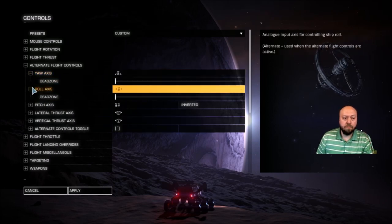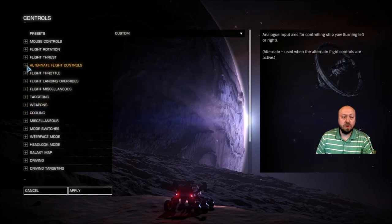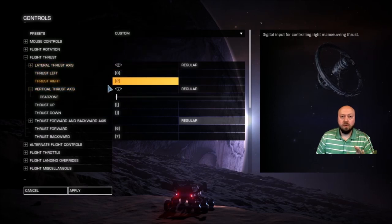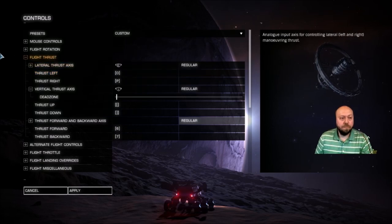There's no inversion option for pitch and roll in the alternate flight controls — I can create dead zones but there's no way to flip those axes around. I put in a support ticket with Frontier and they are aware of it. When they fix it, I'll create a new binds file that uses the alternate flight controls, removing those two axes from the default mode until you activate alternate flight mode — specifically for landing, docking, and planetary landing.